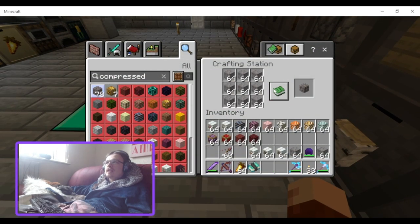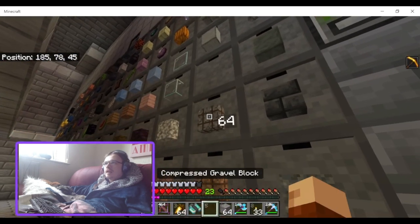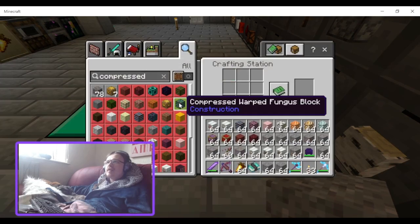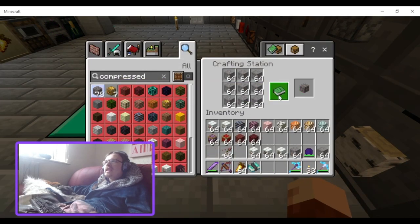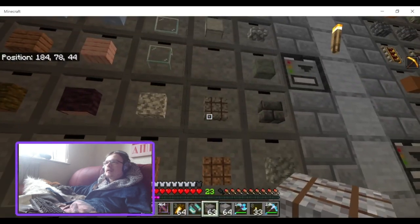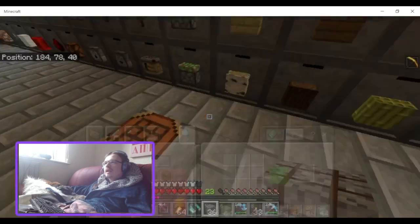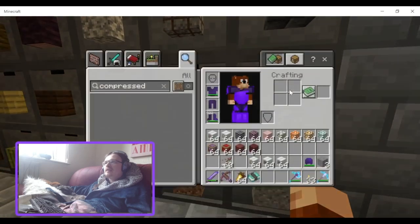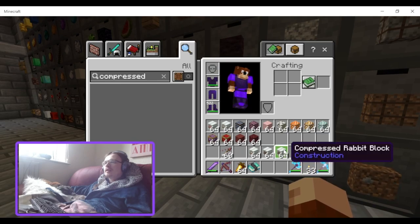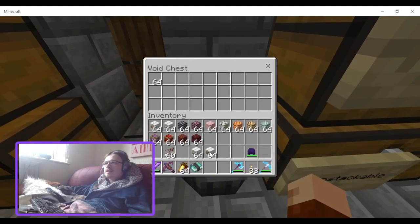It would be cool if you could add them. I don't know if this is a must-have add-on for your world, but it is definitely a highly recommended one from me — even though it doesn't have all the compressed blocks I'd like it to have, it's still going to help a lot with your storage situation.